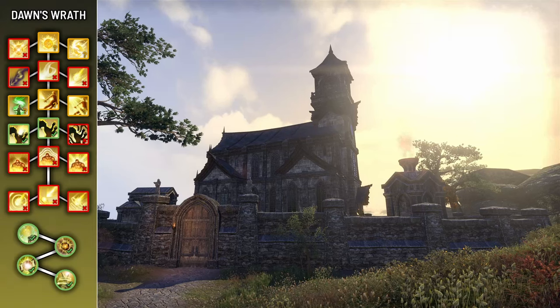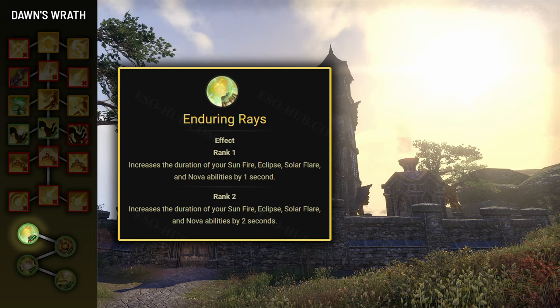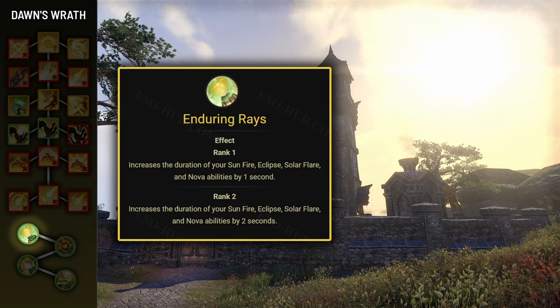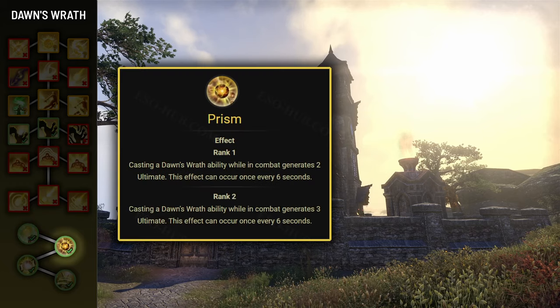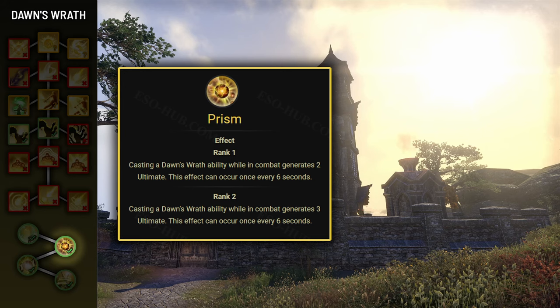Now let's look at the rest of the Dawn's Wrath passives. Enduring Race increases the duration of Sunfire, Eclipse, Solar Flare, and Nova by 2 seconds — Living Dark is a morph of Eclipse, so if you're not using Living Dark, you can save some skill points by skipping this passive. Prism grants you 3 ultimate whenever you cast a Dawn's Wrath ability, up to once every 6 seconds. Restoring Spirit reduces the cost of all your abilities by 5% — it's a very important passive that boosts sustain and allows you to cast your ultimate more frequently.